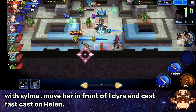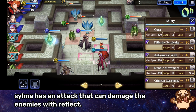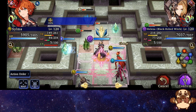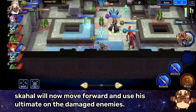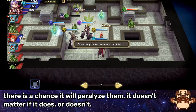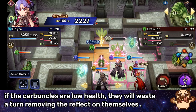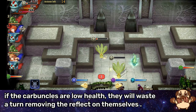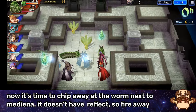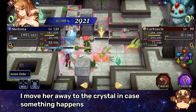Move Helena forward and use her ultimate on the damaged enemies. With Silma, move her in front of Ildira and cast Fast Cast on Helena. Silma has an attack that can damage the enemies with reflect. Skahal will now move forward and use his ultimate on the damaged enemies. There is a chance it will paralyze them — it doesn't matter if it does or doesn't. Ildira can hit now with her Taunting Blade — it should at least kill something. If the Carbuncles are low health they will waste a turn removing the reflect on themselves. Since they are paralyzed in this example they will stay still with reflect on. Now it's time to chip away at the worm next to Mediana — it doesn't have reflect so fire away. I move her away to the crystal in case something happens.